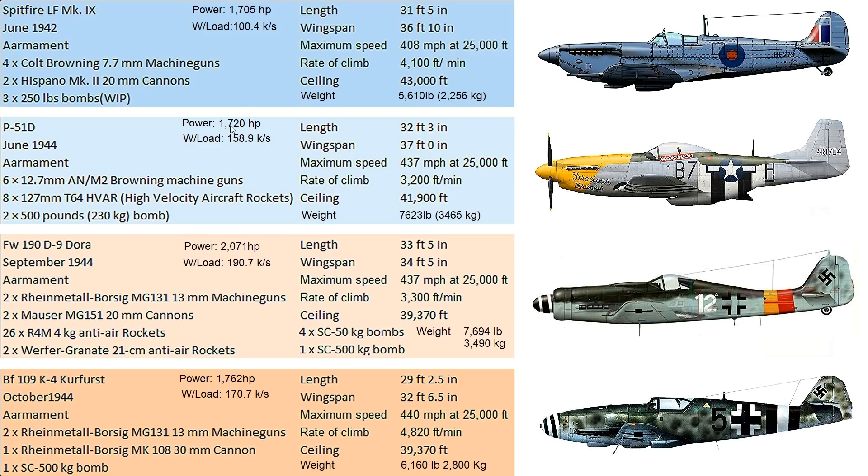The Mustang was redesigned for high-altitude long-range bomber escort. Both the Spitfire and Mustang have a two-stage supercharger. The Spitfire may make better horsepower down low because it's optimized for low altitude — engine performance varies significantly depending on altitude, which is a crucial factor in these comparisons.